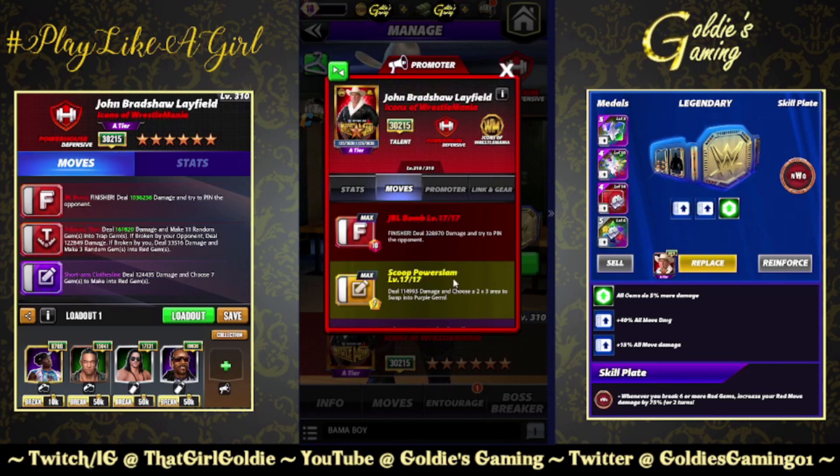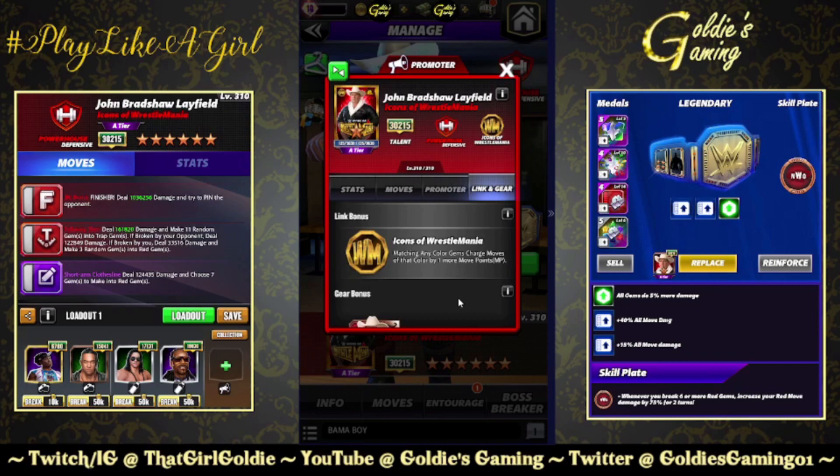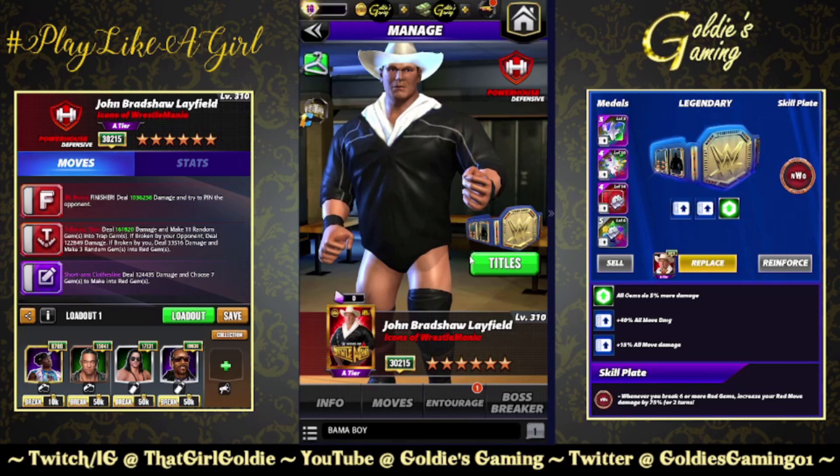He is a defensive powerhouse. I'm not sure with Blast Gems and X-Breaks what makes him defensive — other than maybe him trying to walk back his comments about Mauro Ranallo. He is a defensive powerhouse Icons of WrestleMania, the striker promoter. 26K, earn 50% more short-owned coins from battles. Links Icons of WrestleMania: matching any color gems charges moves of that color by one more move point, and just the one standard set of gear.